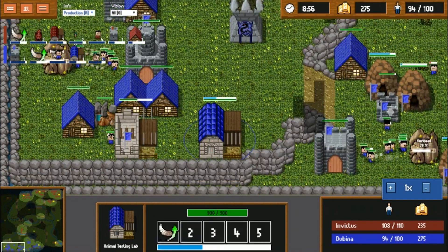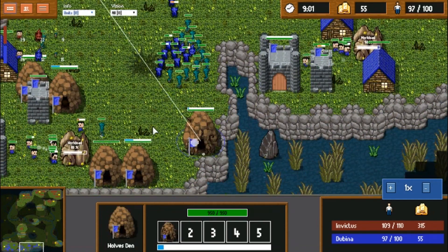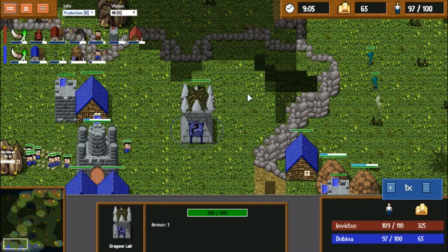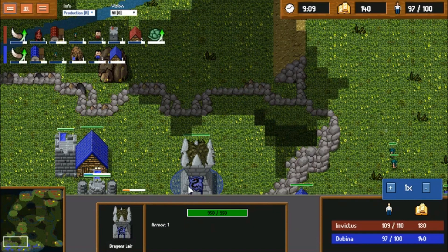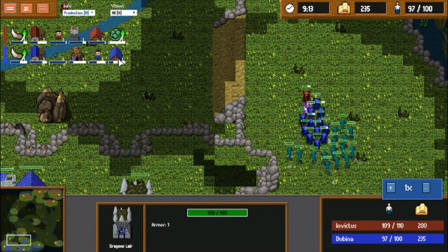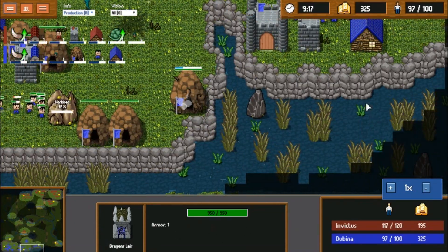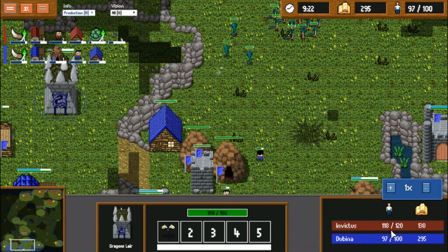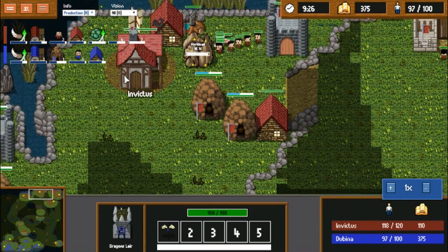Both players are getting upgrades now, with three testing labs coming from Invictus — don't know how I feel about that — and two coming from Dubbina. We've got five dens and werewolves on the way. Werewolves are a good tech switch, but right now he needs to be doing something with his dragon lair. It's a waste of 300 gold to have it sitting there if he's not doing anything with it. He needs to try to get eco damage done. Still only three castles for Dubbina, and we do see a dragon finally coming out.